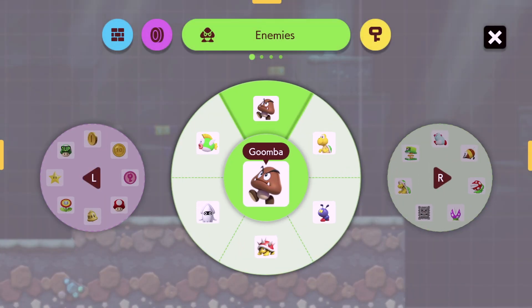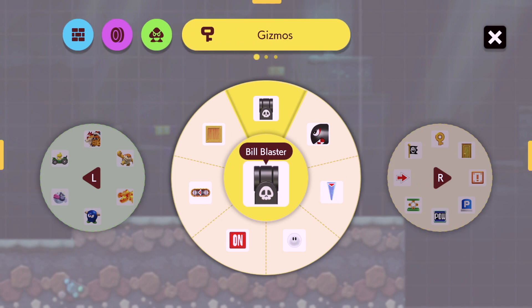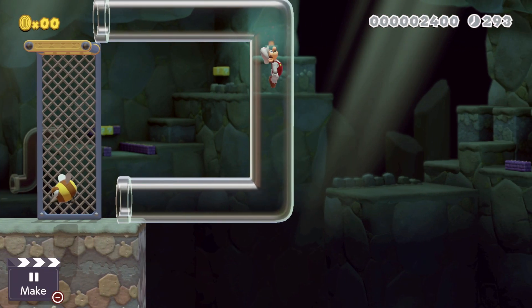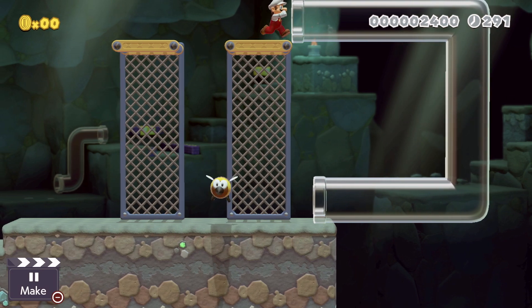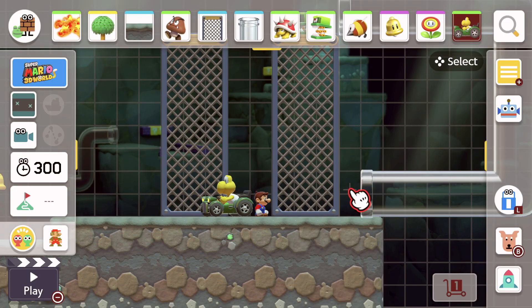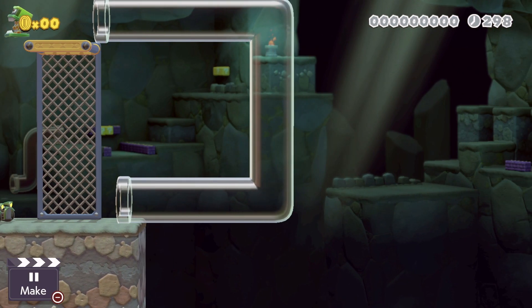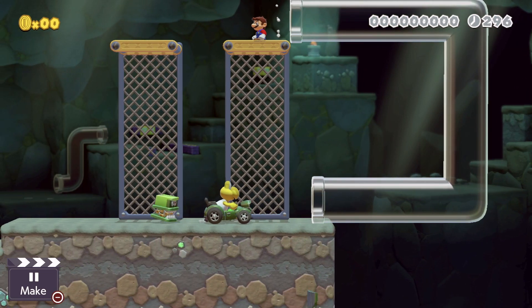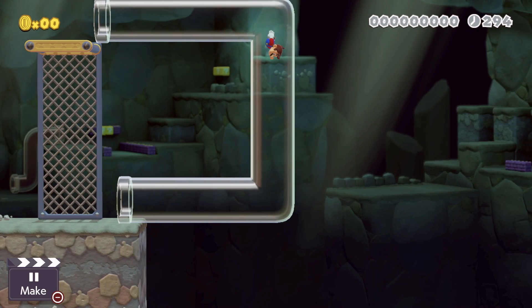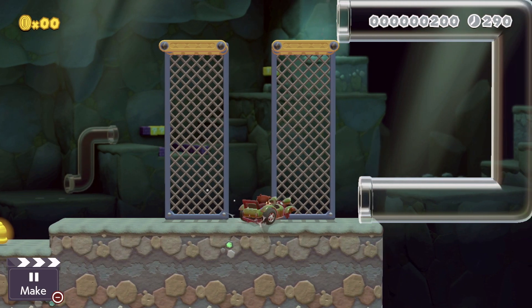The next big change is the 3D World style. This new style is full of unique features like Cat Mario, long jumps, flips and flops, clear pipes, blink blocks, the Koopa Troopa car, and enemies who attack you from the background. So many new elements — all of this is available for creators. This is a big change in the Mario Maker series, and all these features will bring a nice twist to your newly created levels.